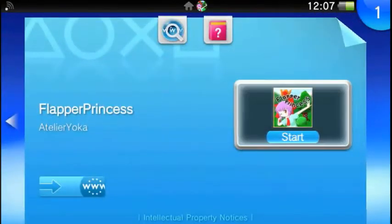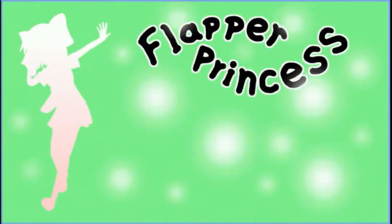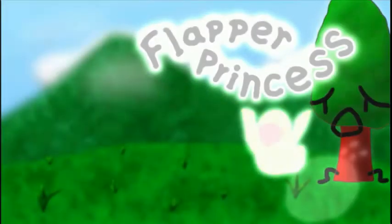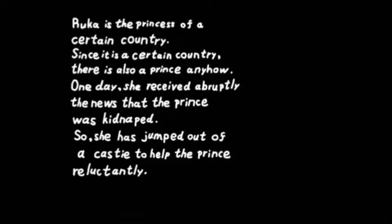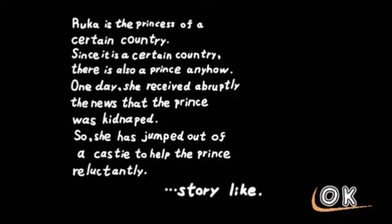Flapper Princess — so I spent five dollars and fifty cents on this game for you guys. Originally this game came out back in January, in Japan only. So I hope you guys are ready — let's start a new game. Ruka is the princess of a certain country, and one day she received news that the prince was kidnapped, so she jumped out of the castle to help the prince. There are two characters you can pick from — Miriya and Aruka. We'll pick Aruka.